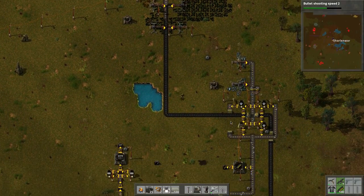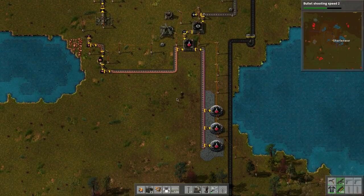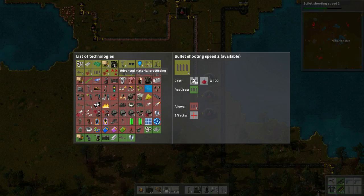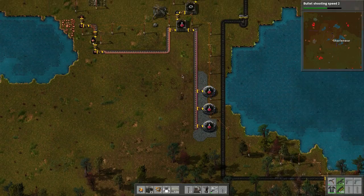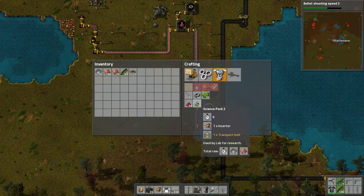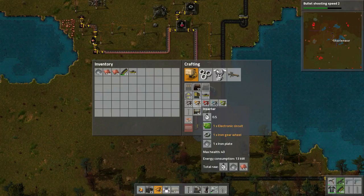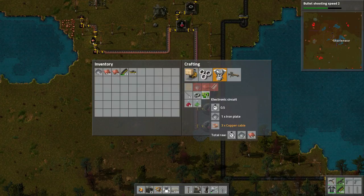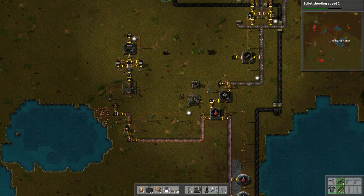I don't think we can dismantle much because I want to change the research and move it over there. If you look in here, I want to do this one but we need green science packs. What do we need to make green science packs? Inserters and transport belts — transport belts are made via iron plates and iron gears, that's easy. The electronic circuit is where it gets tricky. We need copper and iron for those. We need to make more belts — 5, 10, 15, 20.